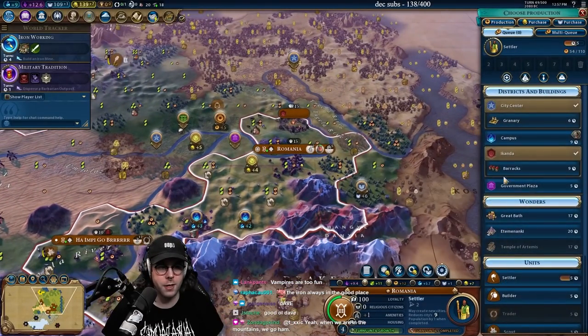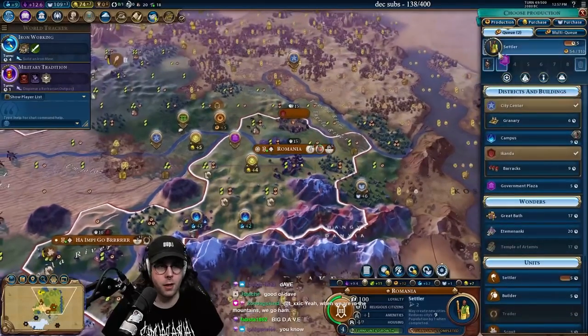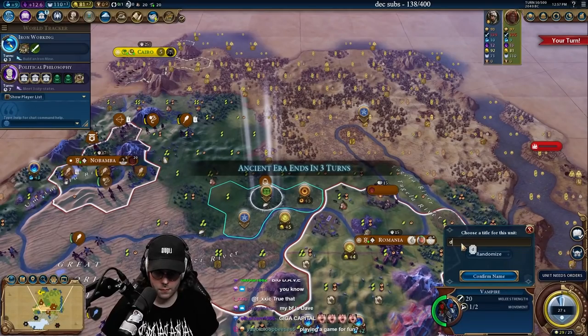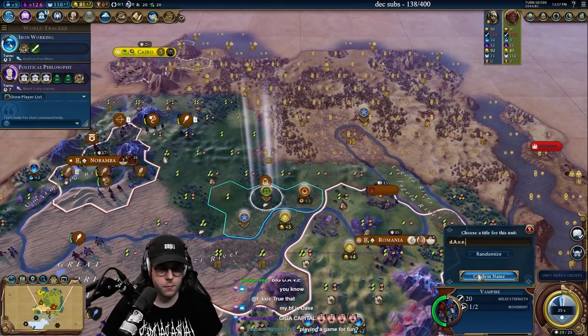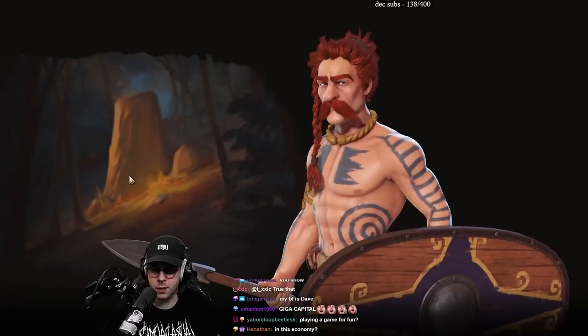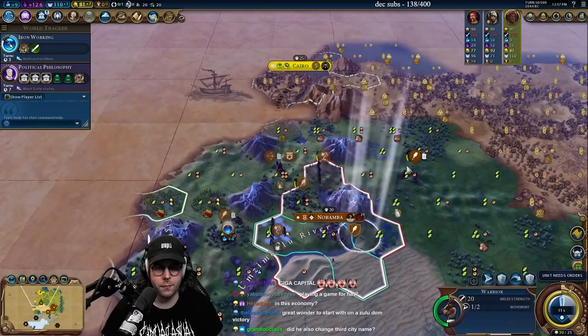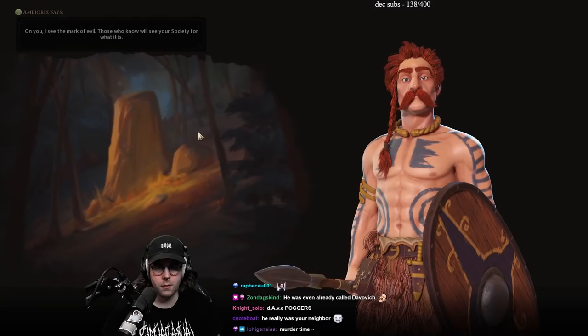Four turns for iron working. We'll grab another settler, then we'll go builder into Government Plaza right here. We can lock in the Government Plaza. There's the Gaul — that's actually scary. What does he want? You see the mark of evil?